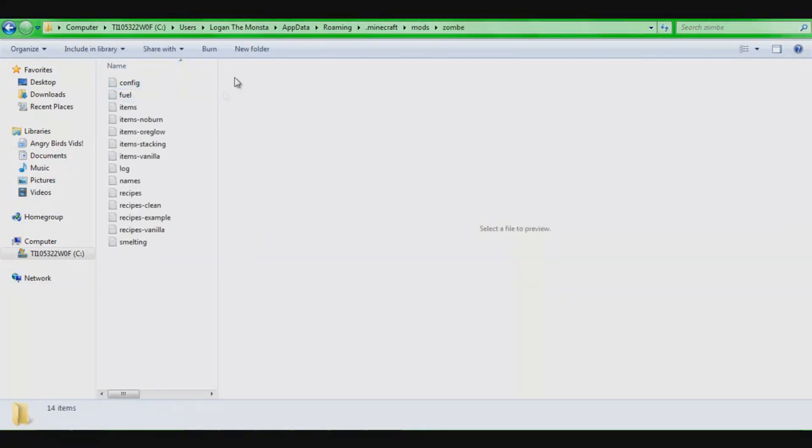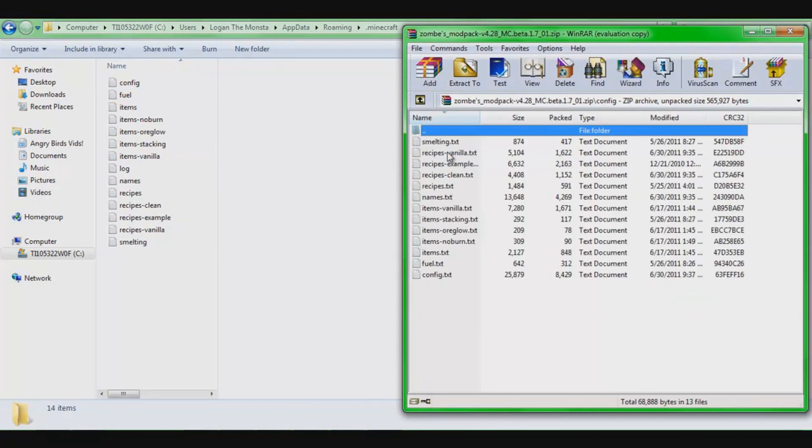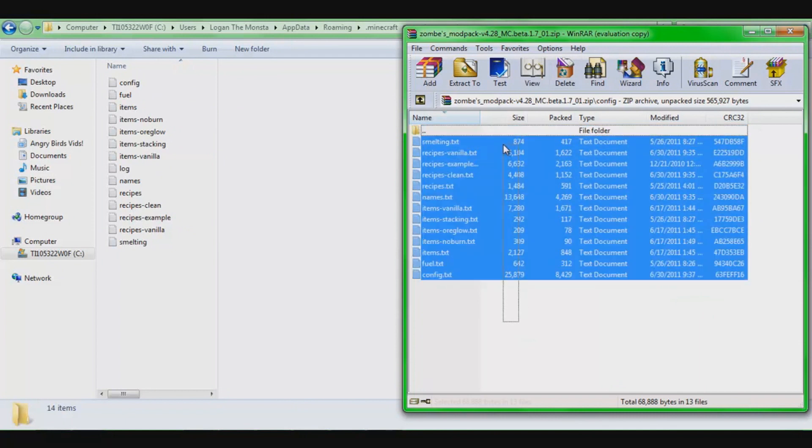Once you open it there should be nothing in there — mine already has it. There should be a new folder saying zombie — let's call it zomba. You're going to want to go to config, copy all of this, and drag it into there. I already dragged it in so I'm not going to do it again.